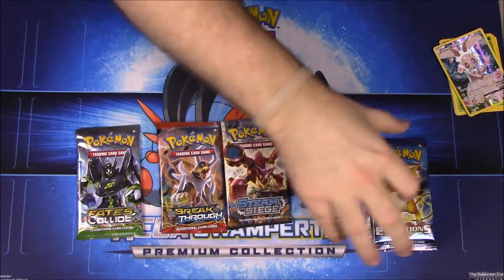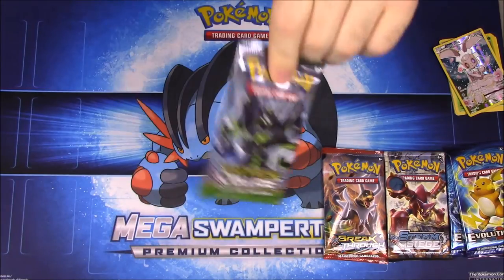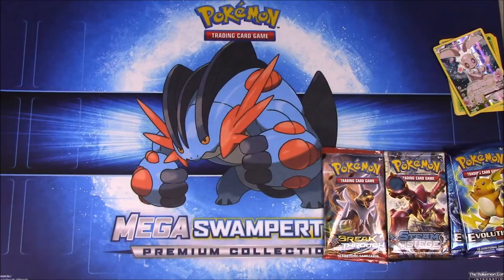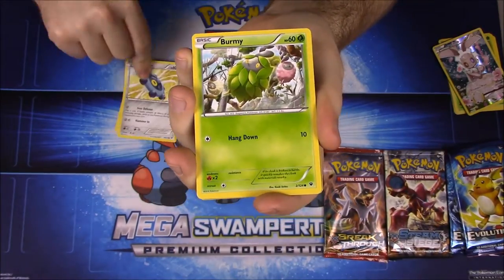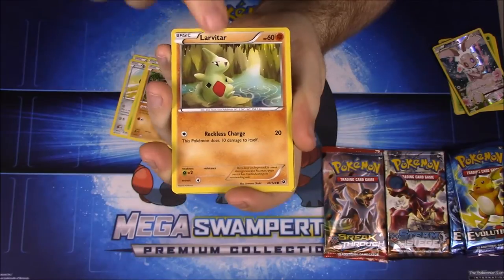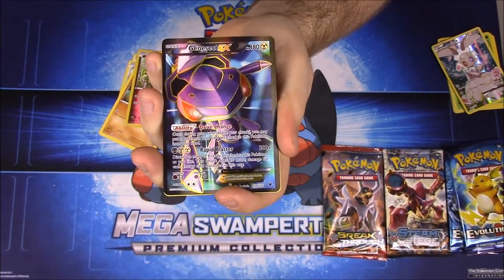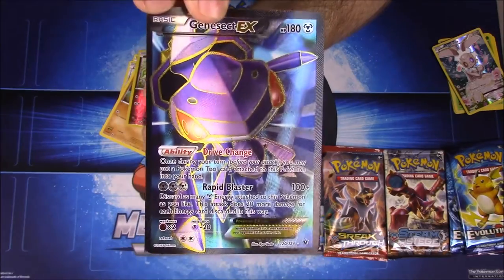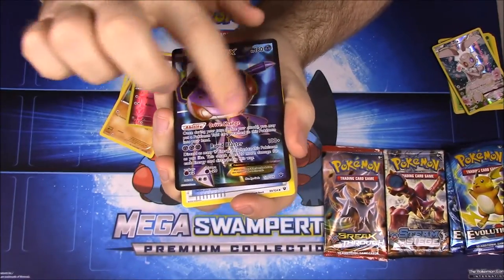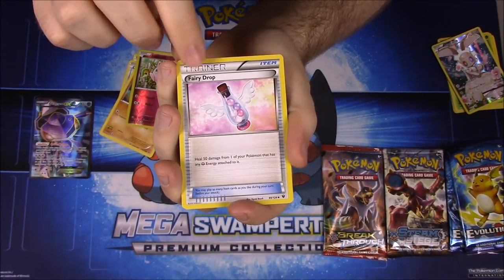I don't know if that's all the packs — I can't remember how many Mythical Pokémon boxes they made — but we'll go ahead and open our packs, starting with Fates Collide. First up we have a Binnacle, Bronzor, Burmy, Carbink, Larvitar, Reverse Holo Jigglypuff, and whoa — a Genesect EX full art! It looks awesome; it's got the scratchy texture that I love. I've never gotten any cards like this of Genesect before — definitely an awesome pull.